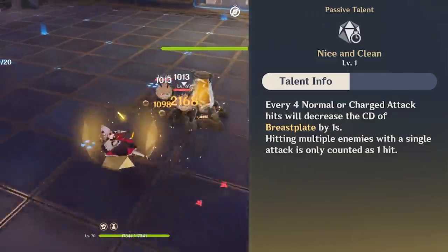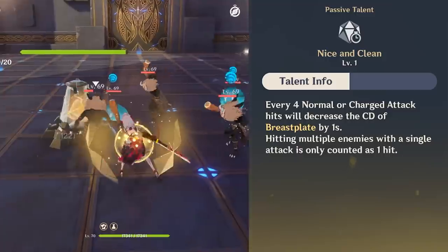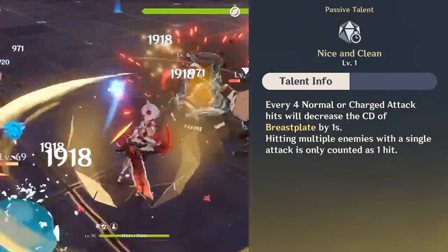Luckily, her passive talent lets you reduce her shield cooldown after every 4 attacks, making it somewhat faster to regenerate, especially if you switch over to her and activate the shield immediately.